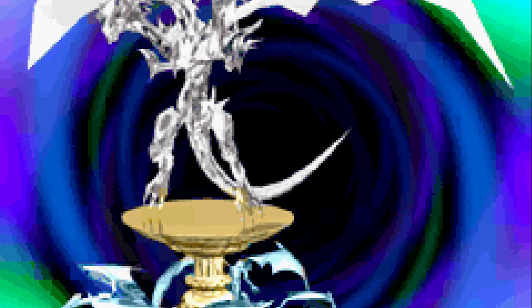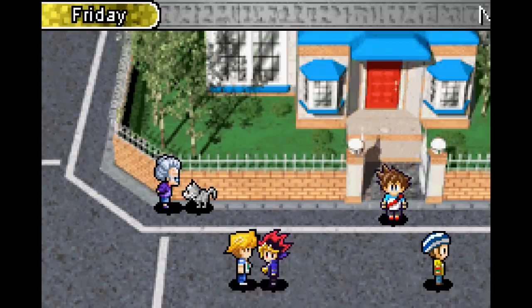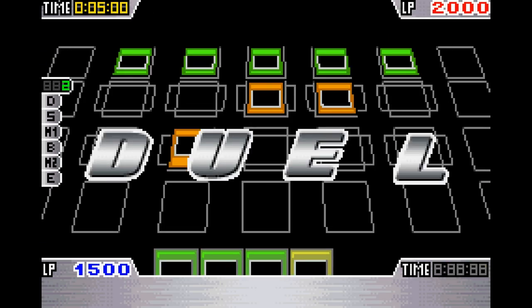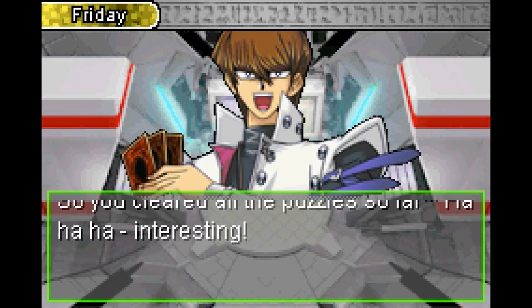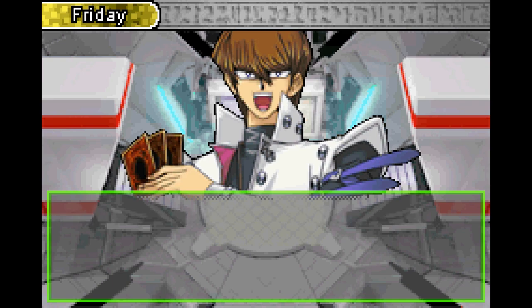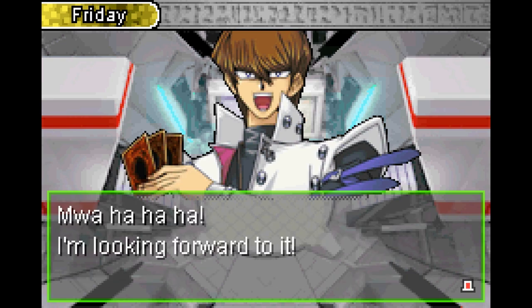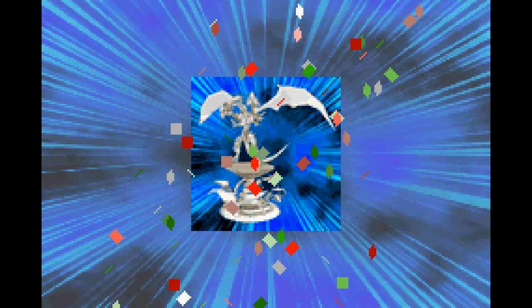The other optional trophy you can obtain is the Q's of K trophy, and requires you to have won the KC Cup, wait a week, and then visit Kaiba inside of the KC Tower every Friday for seven weeks in order to complete his seven puzzles. After completing the seventh one, he will present you a trophy and allow you to skip to the finals of every KC Cup, making it a best of three game with a 10,000 DP reward. Not bad for some quick cash.